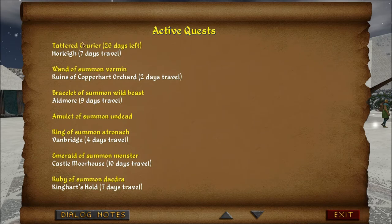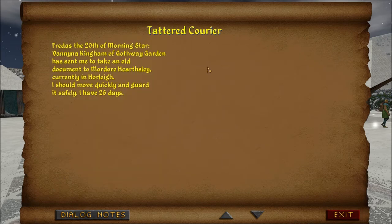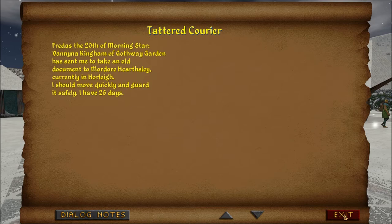So where are we supposed to be going? Tattered Currier — I was supposed to go into Horley. Vanina Kingham of Gothway Garden sent me to take an old document to Mordor Harsley, currently in Horley. She doesn't know where he is exactly, but somewhere — I'll ask around about him. I should move quickly and guard it safely. I have 26 days. Should we travel recklessly to go quickly, or cautiously to guard it safely? I'm going to go recklessly.